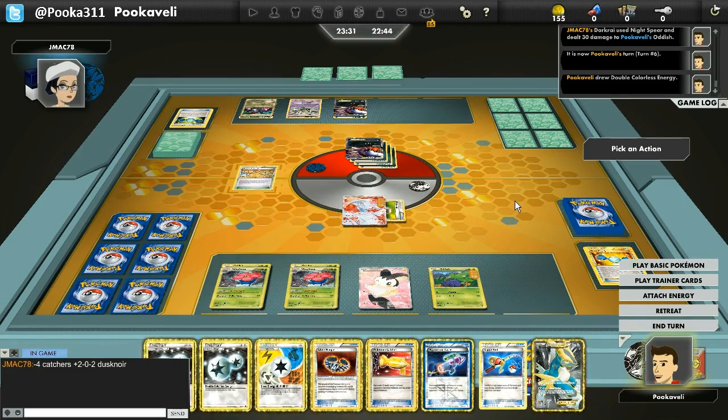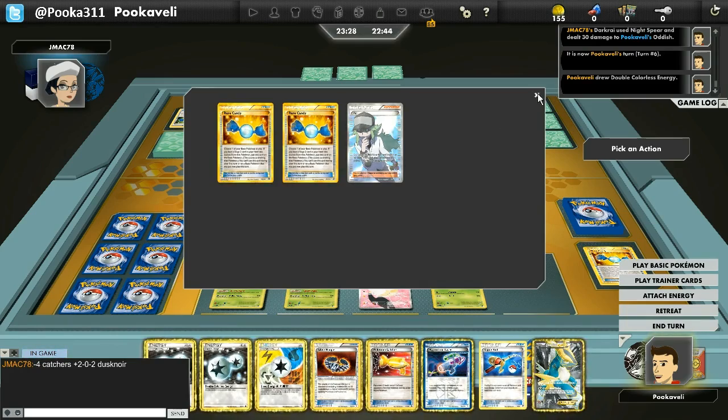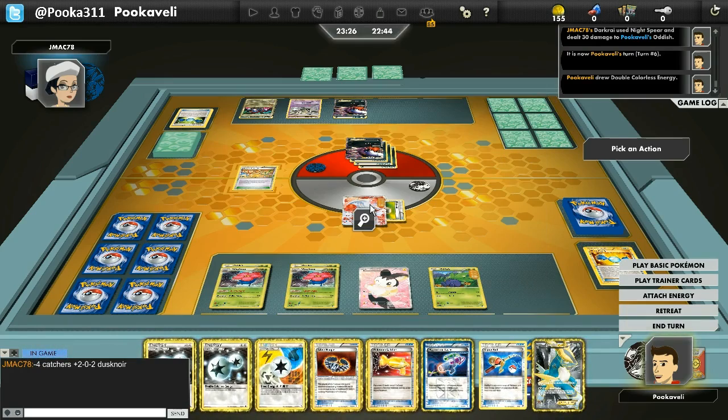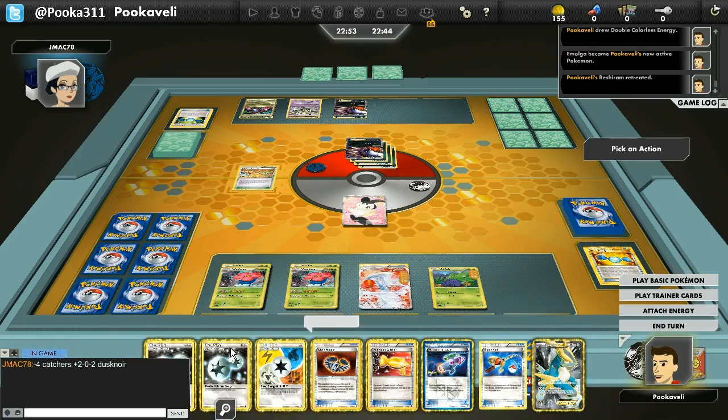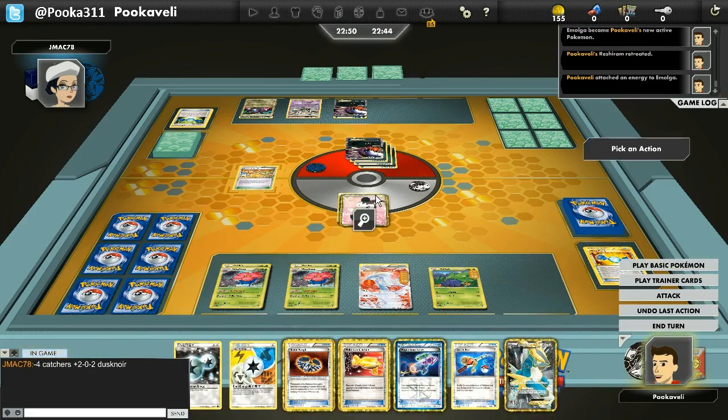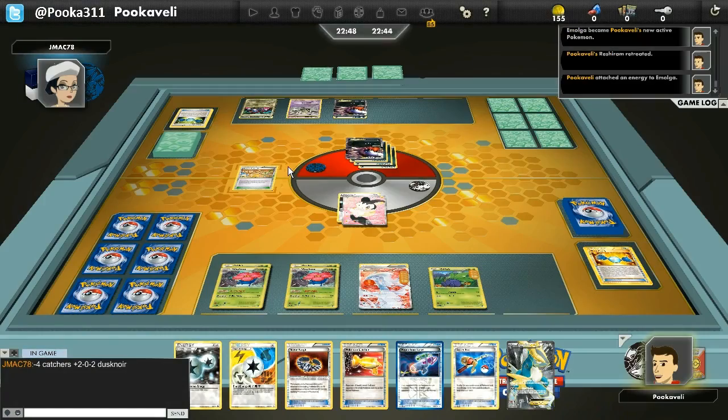Dusknoir kind of limits me here. If it weren't in play, I could probably use Emolga to Call for Family for a Stunfisk, then next turn Silver Bangle and Muddy Water. But now that there's 120 damage in play and Dusknoir can rearrange it however he chooses, I can't really put Stunfisk down until the turn I need to use it — otherwise he'll just move 100 damage to Stunfisk and knock it out, neutralizing that threat. I also don't want to bench Cobalion EX because it's an EX that can very easily be knocked out with Dusknoir — I don't want to give up two prizes, and Cobalion EX isn't going to do anything against this deck.